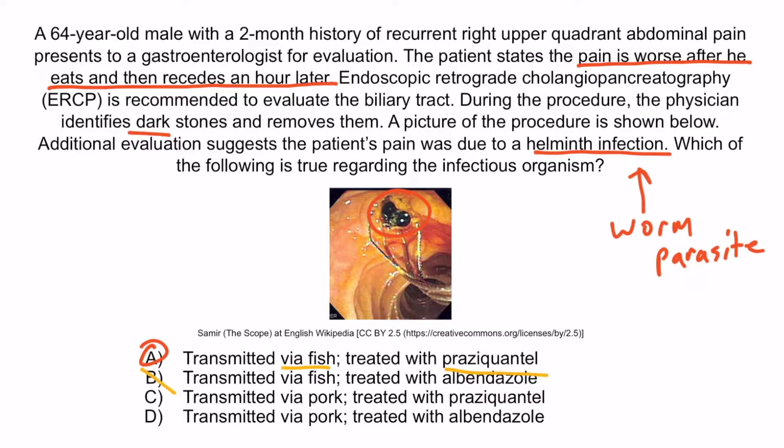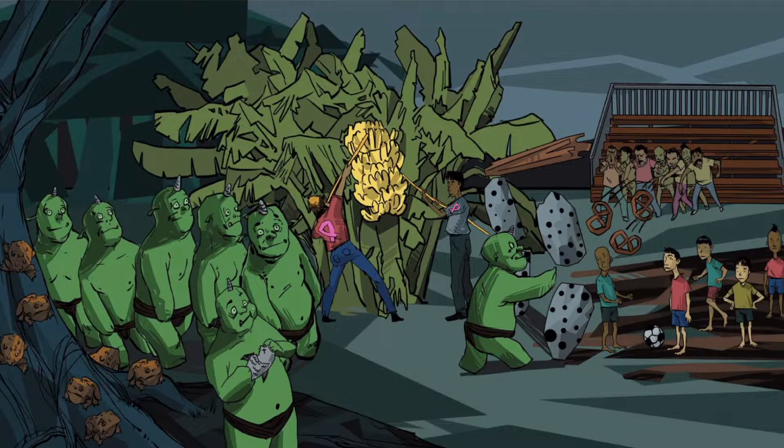Choice B is wrong because albendazole is not part of the treatment regimen — it's just praziquantel. Choice C is wrong because that describes the transmission and treatment for intestinal taenia, or intestinal tapeworm. Finally, choice D is wrong because Clonorchis is not transmitted by pork and is not treated with albendazole. And with that, you've learned all the details you need to know about Clonorchis sinensis.